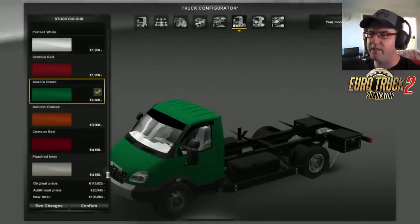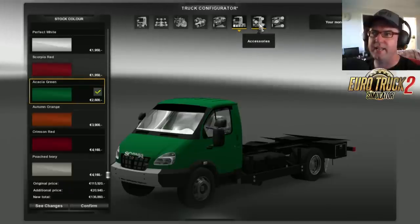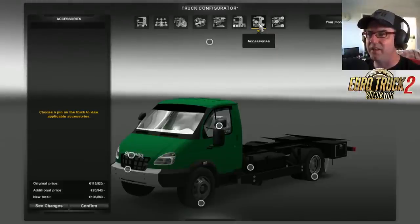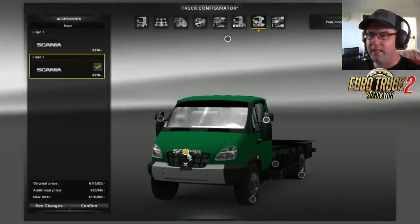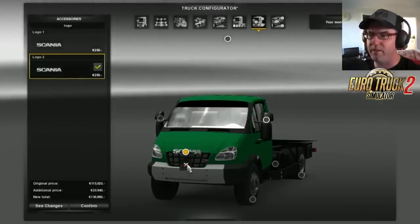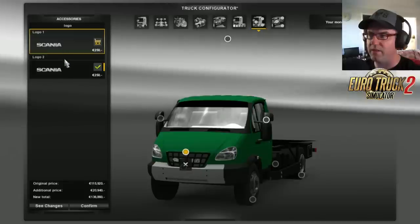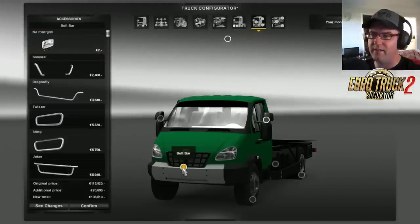We'll leave it on the acacia green because we're going to check out the service centre. By the way, this is available at the Scania dealer as well - I did forget to mention that at the start. Here we've got the Scania logo - I'm going to remove that, I didn't particularly like it. You can have it in the grill or on there, but I'm going to take it off completely.